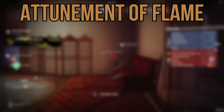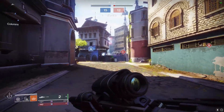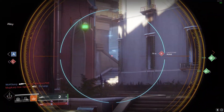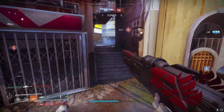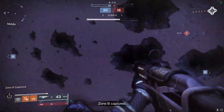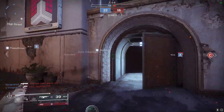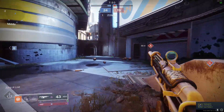Let's start with Bottom Tree Dawnblade, Attunement of Flame. In this subclass set we get Igniting Touch, Faded for the Flame, Everlasting Fire, and Phoenix Dive. Both Faded for the Flame and Everlasting Fire are meant to benefit our super, Daybreak — on paper these look like solid perks, but in reality the super is already one of, if not the best super in the game, with forgiving tracking and long duration. Causing enemies to explode after a melee isn't really useful, and Phoenix Dive is very niche and forces you to be in the air, which is when Warlocks are most vulnerable. I'm placing this in the D tier, with some potential to move into the C tier.